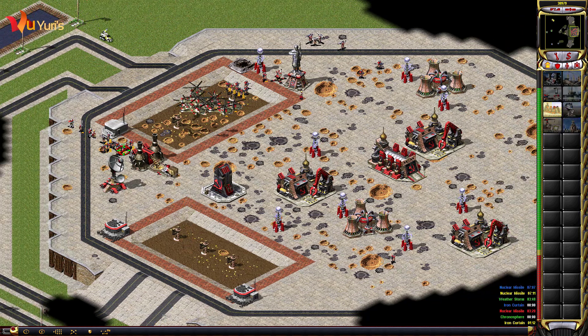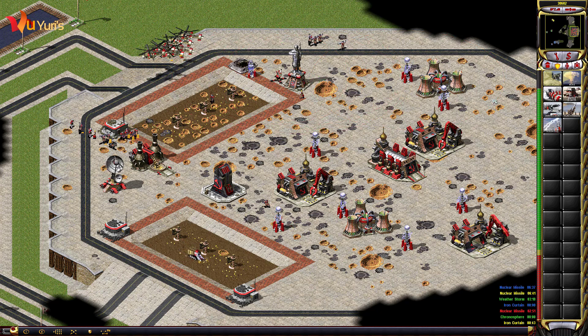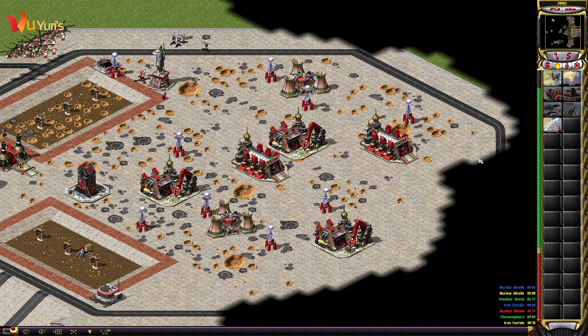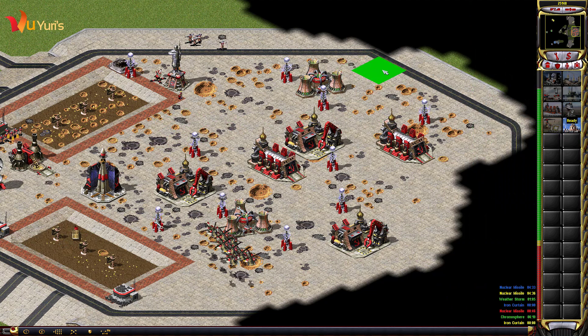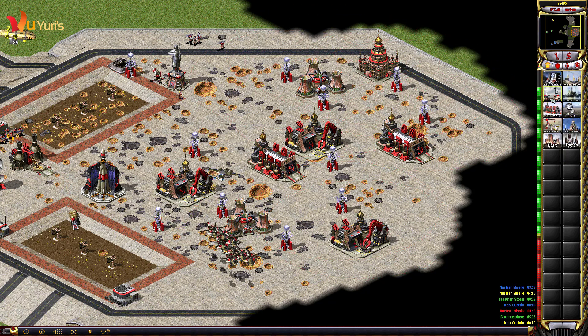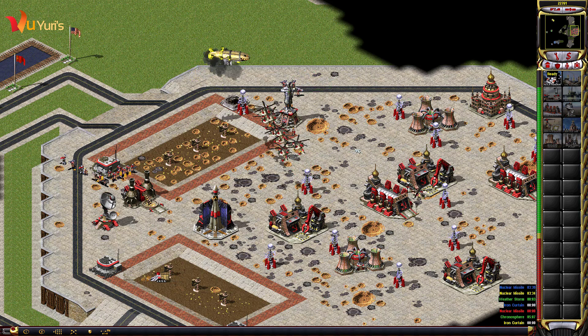Building. Comrade. Conscript reporting. Construction complete. Unit lost. Airspeed to maximum. Good job. Warning: Thermosphere activated. Our base is under attack. Repairing. Construction complete. Repairing. New construction options. Building. Building. Spy plane ready. Unit ready. Construction complete. Nuclear missile ready.